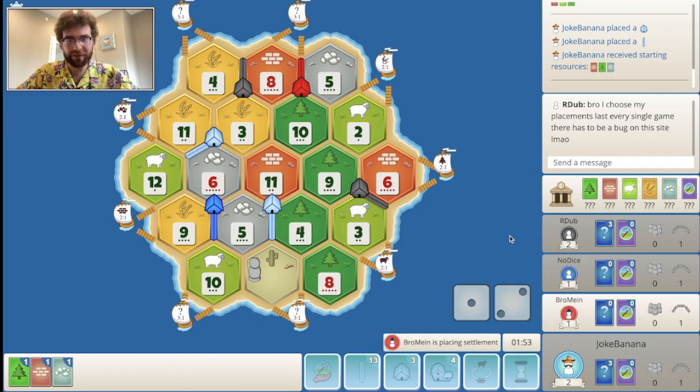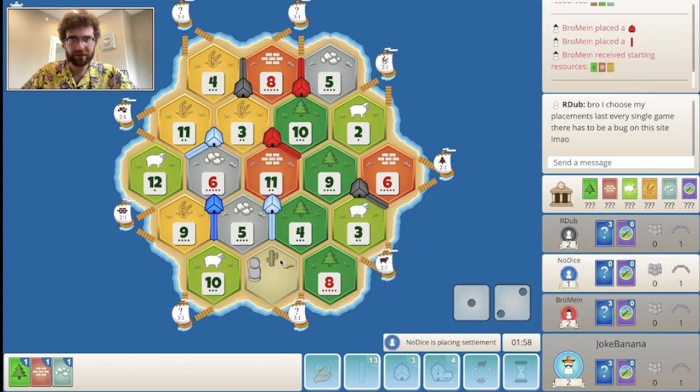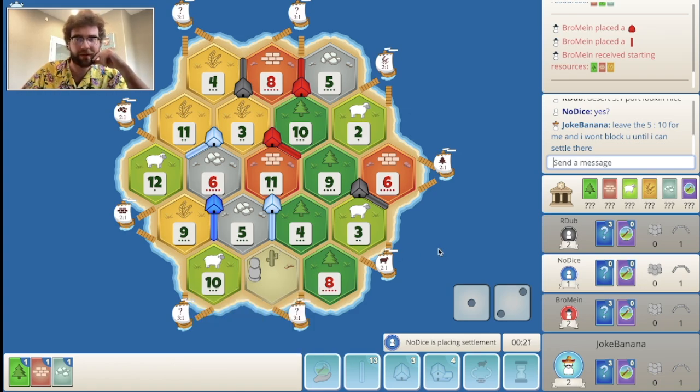I kind of feel like blue is going to be my early target this game. But blue can just take the 9-10 instead and still get the sheep, so maybe I should try to make some sort of agreement with blue — agree not to target each other. Blue takes the 9-10 and leaves the 5-10 for me. That's a fairly reasonable agreement: if they leave the 5-10 spot for me and don't try to take it, I will not block them for the early portion of the game.